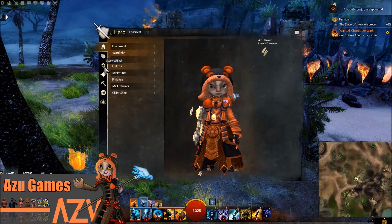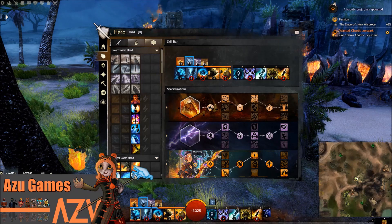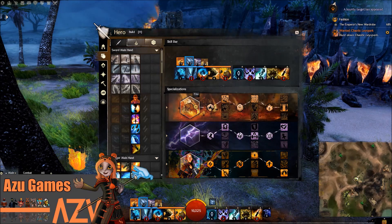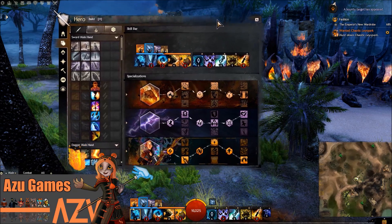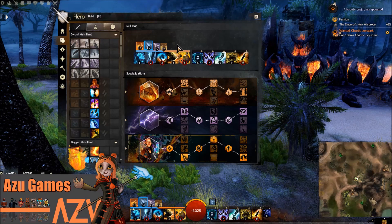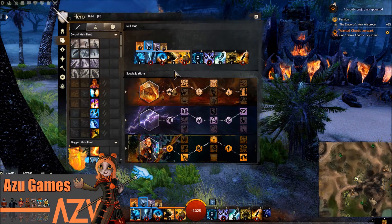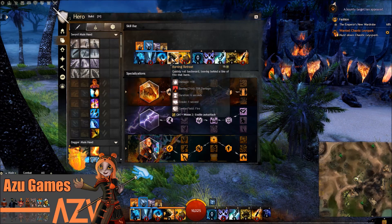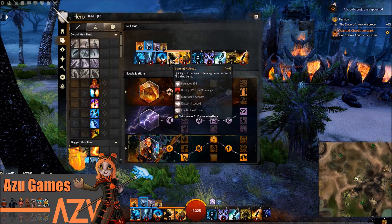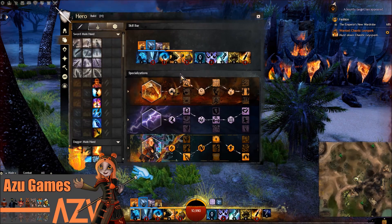What up my peeps, how's it going? We're going to be looking at a Weaver build for PvE today. This is a build I use mostly in Path of Fire, but I have tried it around Tyria and around Heart of Thorns. I really like it because Weaver allows you to use CC abilities to crowd control your enemies while you dash out tons of damage. Stick around and I'll be showing you the build I use.